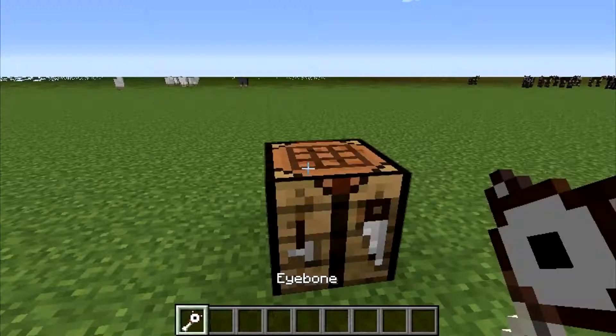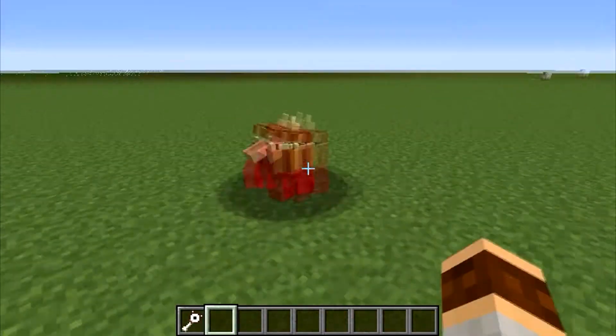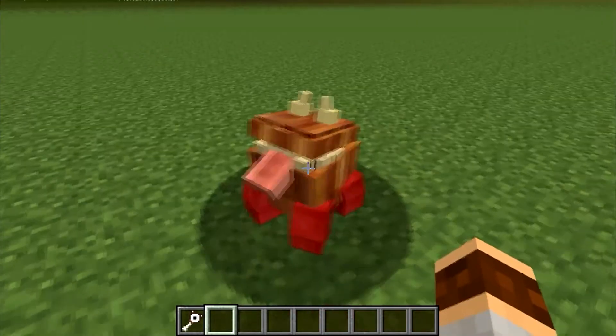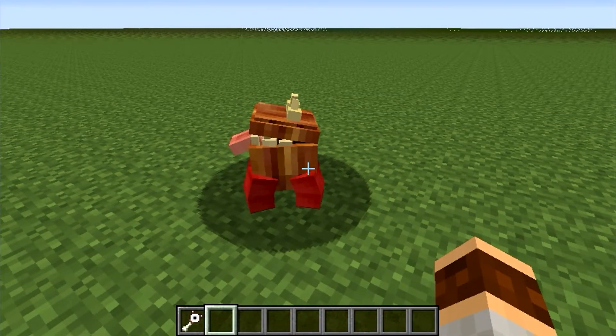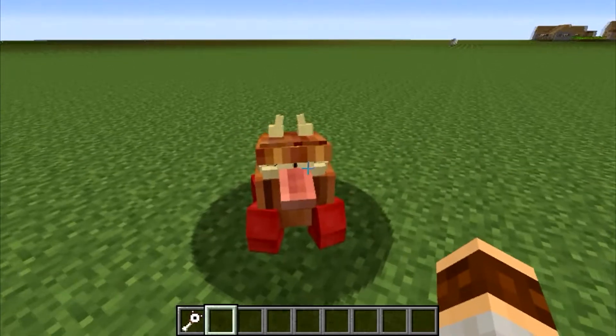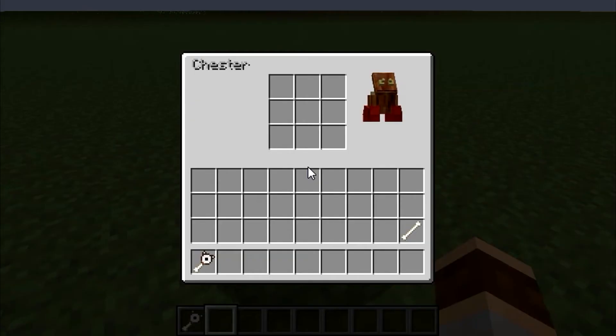The eye bone is used to summon Chester. Here he is — he's very very cute. And he's very handy because what he is, is a portable chest.